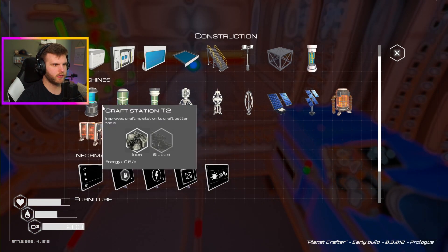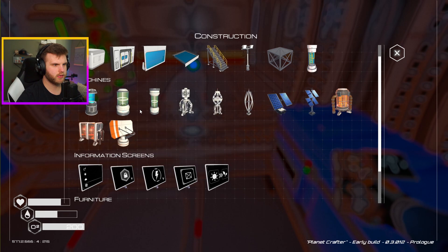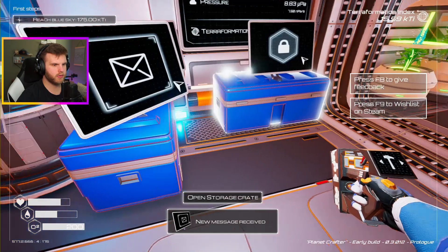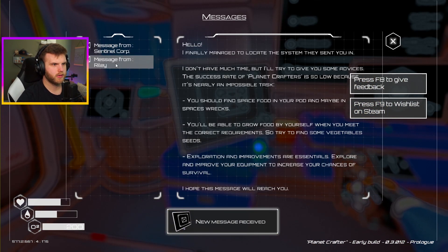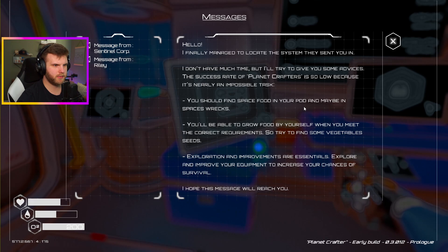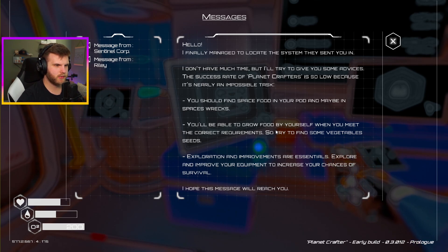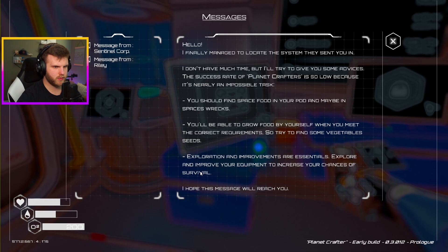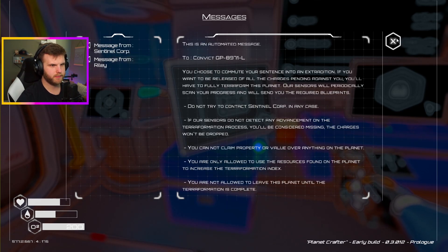How do I get a food grower? Do I need more heat for a food grower? A new message received: 'Hello, I finally managed to locate the system they sent you in. I don't have much time, but I'll try to give you some advice. The success rate of planet crafters is so low because it's nearly an impossible task. You should find space food in your pod and maybe in space wrecks. You'll be able to grow food by yourself when you meet the correct requirements — try to find some vegetable seeds. Explore and improve your equipment to increase your chances of survival.' Okay, got it.